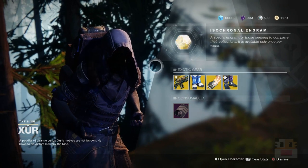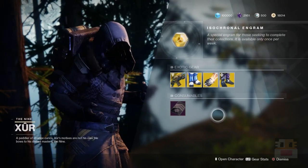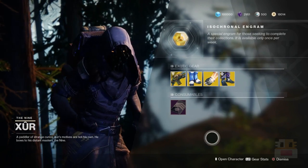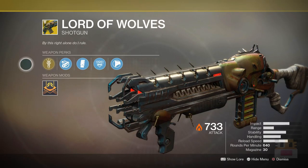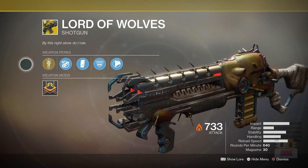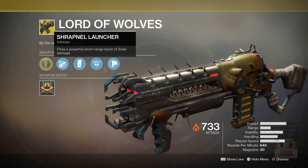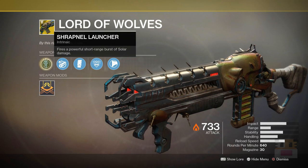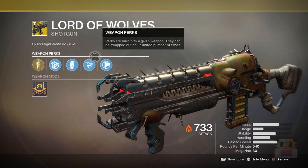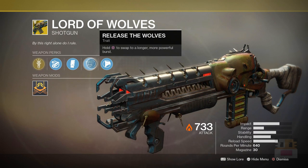This is going to be a high overview of what he's got. I've already finished all of the Invitation of the Nine, that's why they're not showing up for my hunter, but that is obviously there if you still need them. First and foremost, we have the weapon — Lord of Wolves, which used to kind of dominate in the Crucible before the patch where they slightly nerfed it. It fires a powerful short-range burst of solar damage, acting more like a pulse rifle — a close-range pulse rifle — and in the second perk, you hold down the reload button to swap to a longer, more powerful burst.